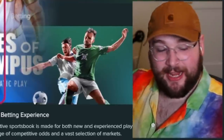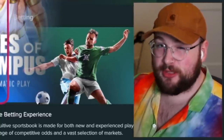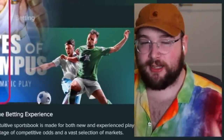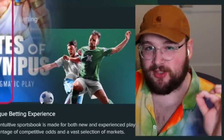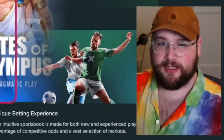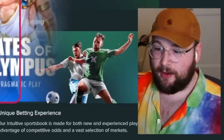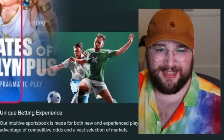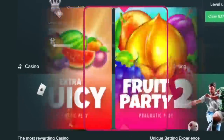Today's video has a wheel deciding what bonus buys I'm doing — a two thousand dollar bonus buy on whatever it lands on. There's a twist: if it lands on Sweet Bonanza or OG Sweet Bonanza, I have to go all-in no matter what my balance is. I'm looking to do five or six bonus buys. Let's do the first spin.